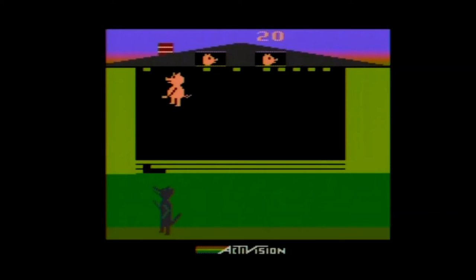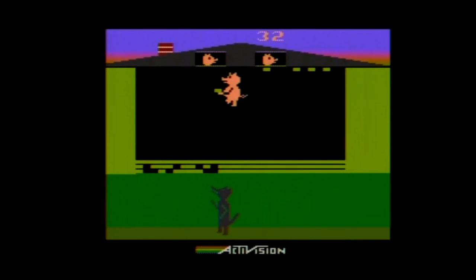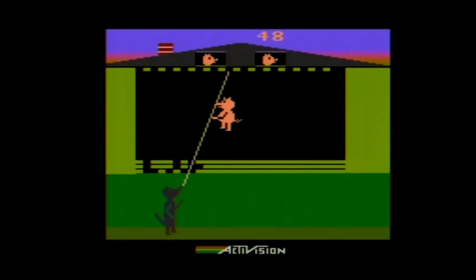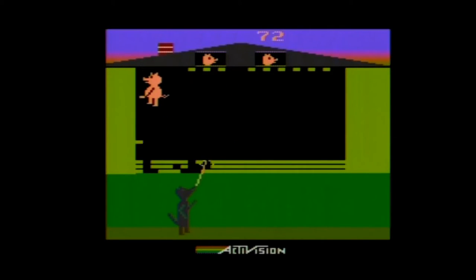Oink brings the story of the three little pigs to the 2600. You take turns controlling the pigs, protecting them from Bigelow B. Wolf. It's a single-screen action game for one or two players. In two-player mode, players can either take turns as the pigs, or go against each other with one player as the wolf attacking the other player and trying to prevent them from earning points.